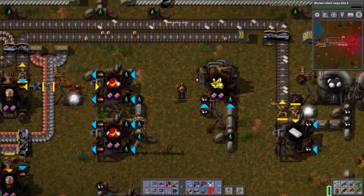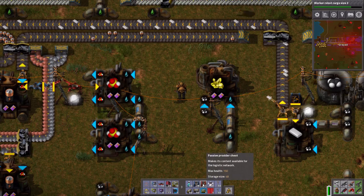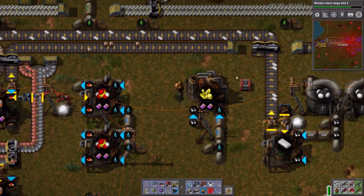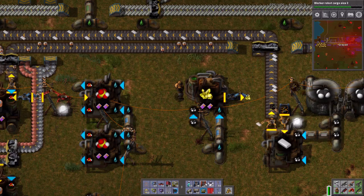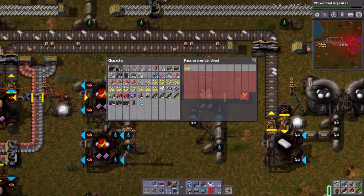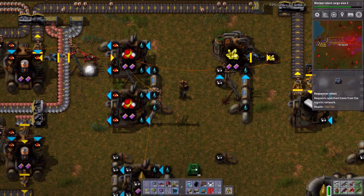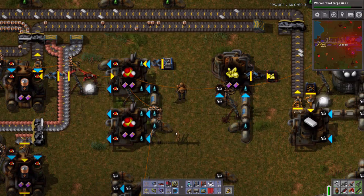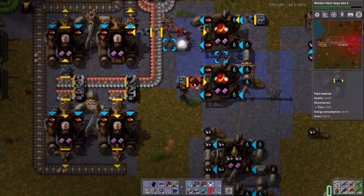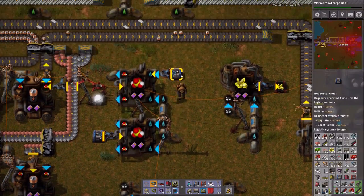There we go. Passive provider chest. I'm being lazy, but I don't care. And you need sulfur. Where's my sulfur? There it is. And you need sulfur.